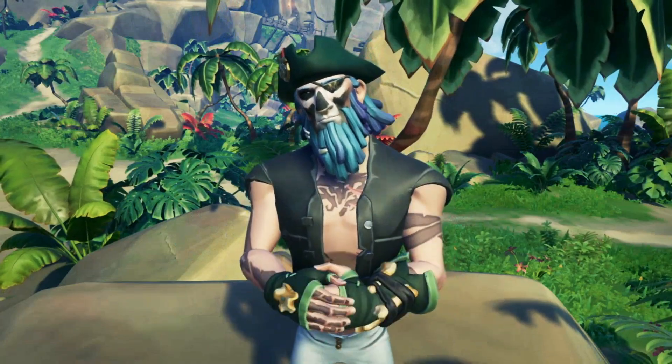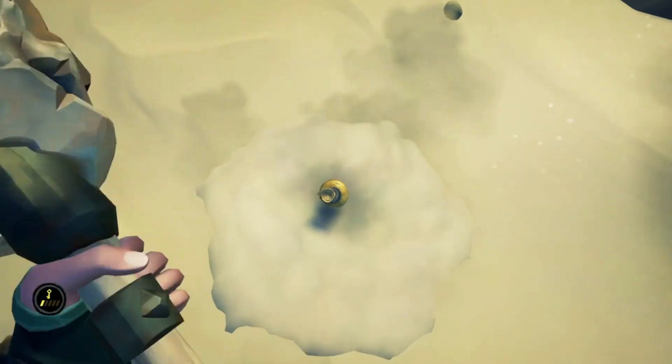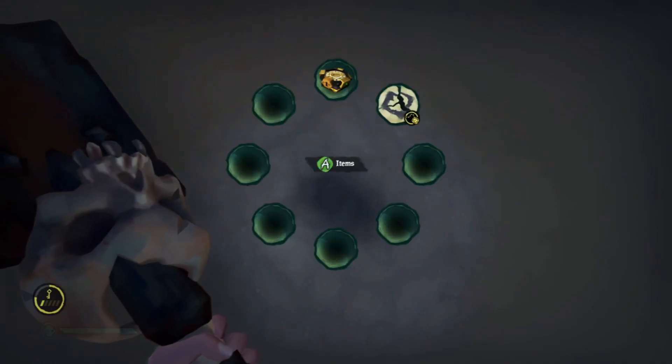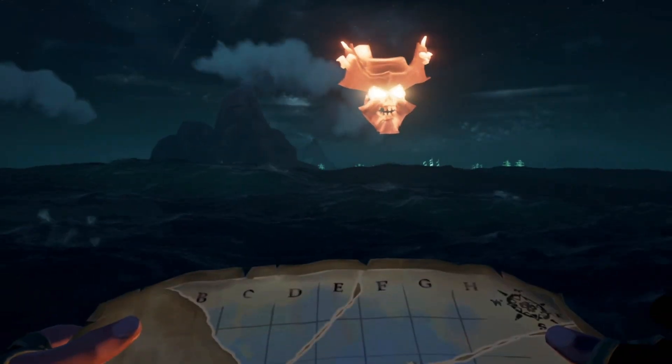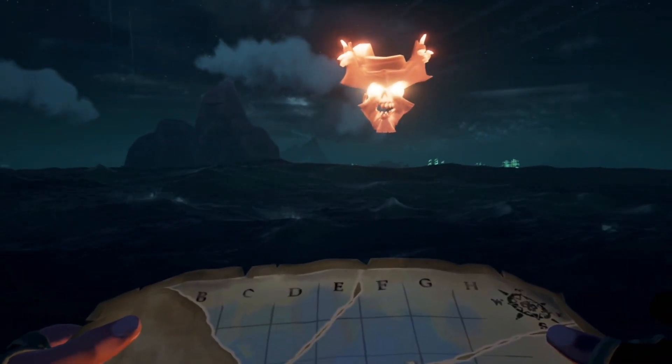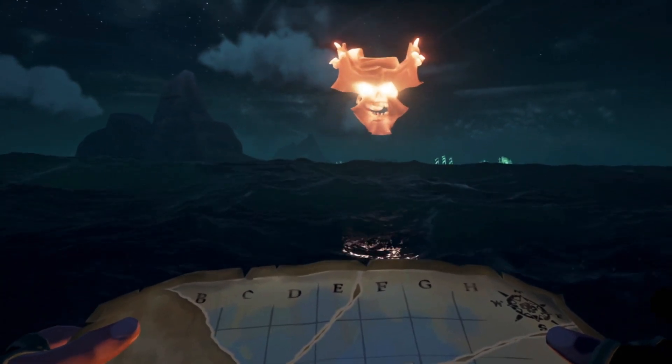Okay, back to the Ancient Vaults. On this voyage you'll be given a compass and it'll lead you to an X marks the spot, and that spot will give you a piece of a map, and that map will lead you to a treasure chest that holds the key to the treasure vault. I have a whole video for Ancient Vaults — it'll be in the description and at the end of the video. Just make sure you collect all the treasure chests inside before the door shuts.